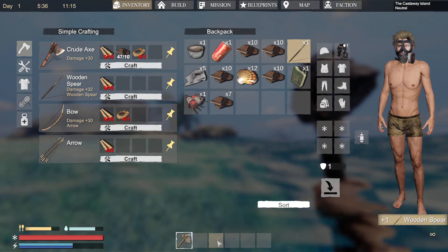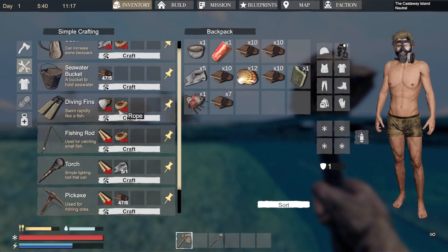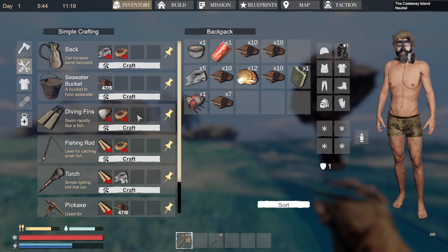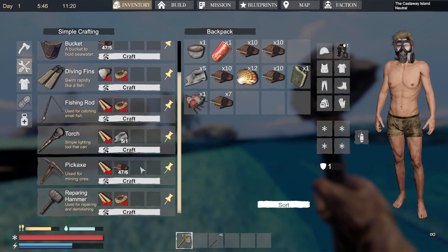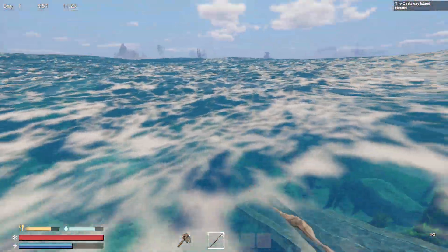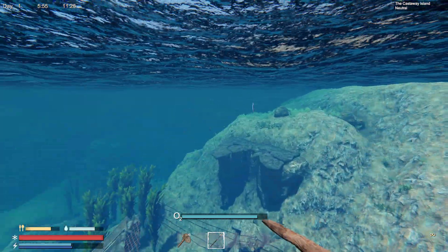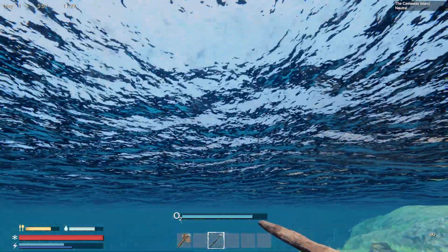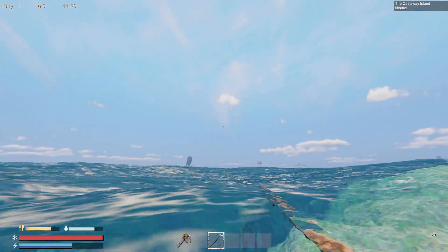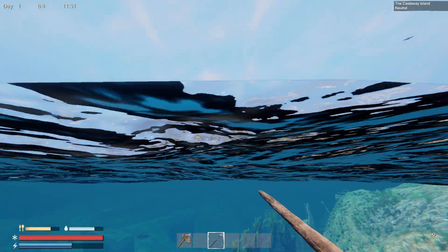We got a spear now. Let's see what we got here — I need some marlin and some rope. Might be able to do that here shortly. Let's actually see about getting those marlin. The sooner we make the fins, the quicker we'll swim. And the sooner we make a backpack, the better off we'll be.